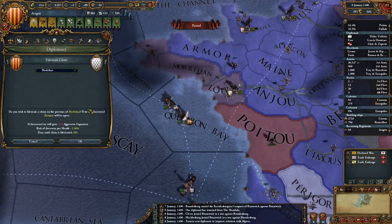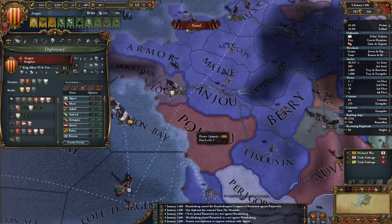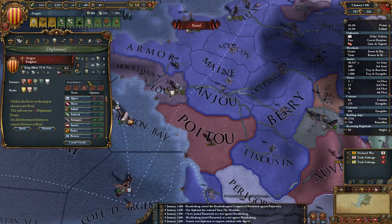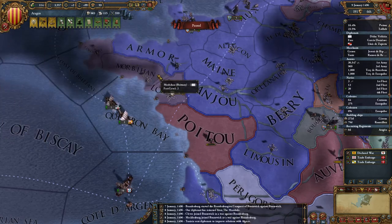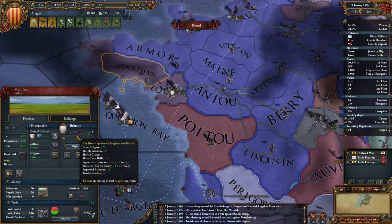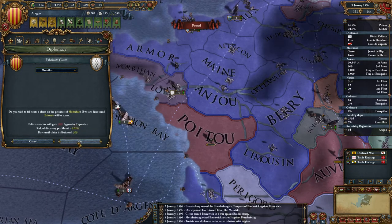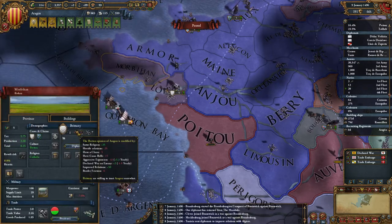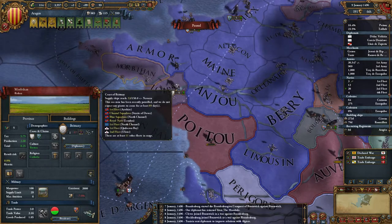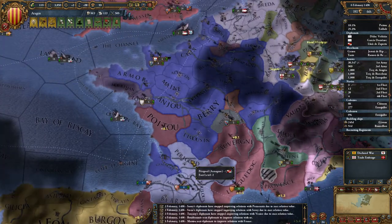It's in the same sea zone as point two. I'm going to make them a rival to lower the chances of being caught and causing aggressive expansion. So rival — take off Morocco, put Brittany on. If I get caught now I'm probably going to join a coalition. Maybe I should wait a bit for relations to come back up. I'll take the risk.